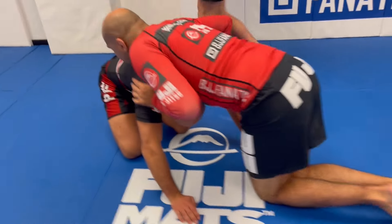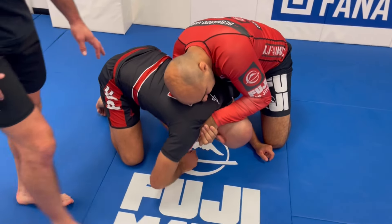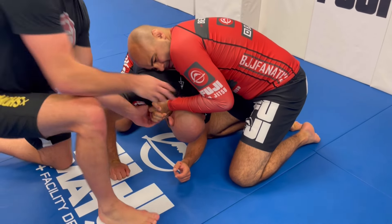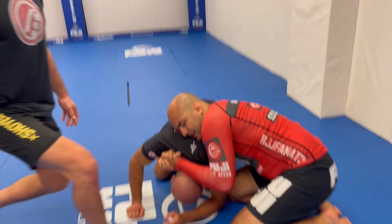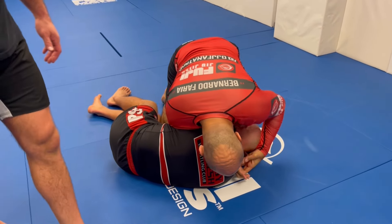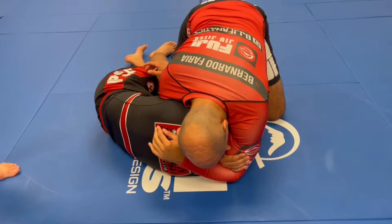Going to the side - boom - tuck my hand in and make this grip. Fix the grip first. Get this elbow over here to rotate this lock more. Now it's stronger. If he's trying to fight it, he can't. Circle hip to hip, lift this head up, slide and get here - and then it's over from there.